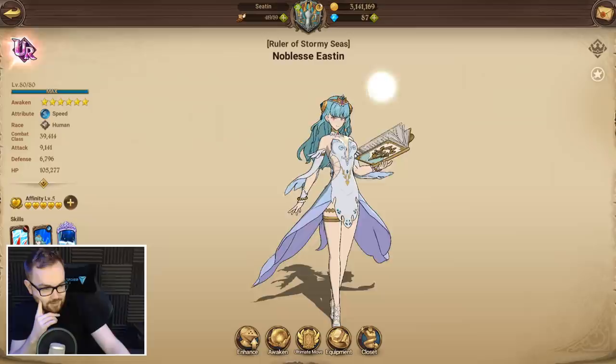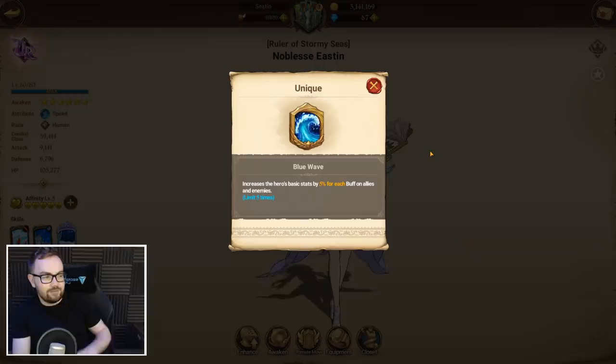On top of that, her unique ability gives her 5% more basic stats for every buff that exists on allies and enemies. Red Escanor starts with one buff, and if we use her buff first turn as well that's like five stacks — a 20% increase to her health, attack, and defense — so that should make her a fair bit tanky.